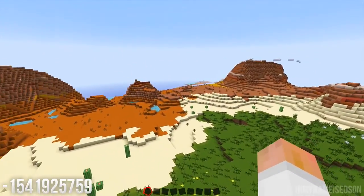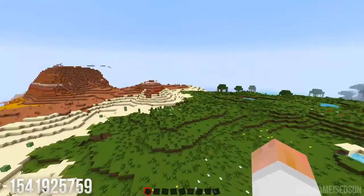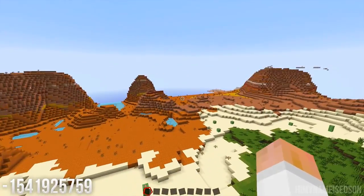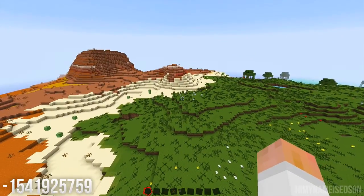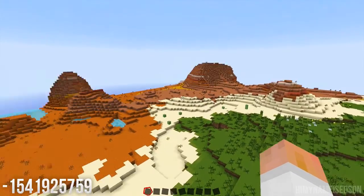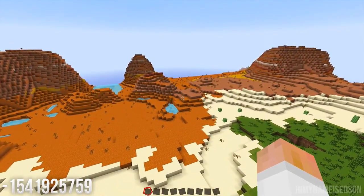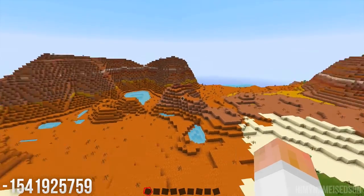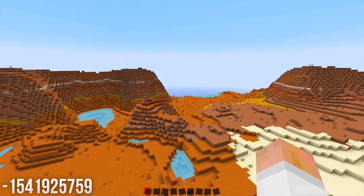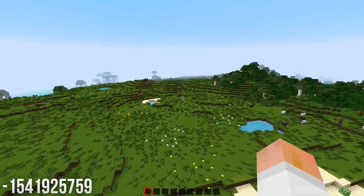The first one is this Mesa biome, which is right next to the spawn. You spawn there and this is where the biome is — it's friggin' huge. It's just to the left of where you spawn; you head forward and left just slightly, about 50 blocks away. This is one of the new biomes in 1.7. It's got loads of different coloured sand. You use it for stained glass and stuff, I believe, and also for decorative purposes. So that's friggin' awesome.